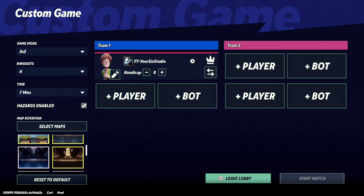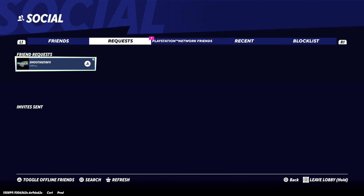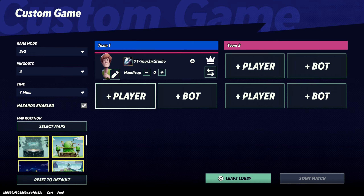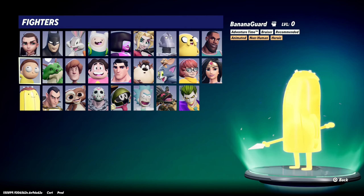We've got all these maps added in there. If we don't want to play a certain map, we can remove it. We can add a player, we can invite a friend — go to PlayStation Network recent or friends list, just use R1 to tab through here. It doesn't look like I have anyone online, but I can invite them in. Or we can add a bot, so let's add a Morty bot and add some bots to the other team.